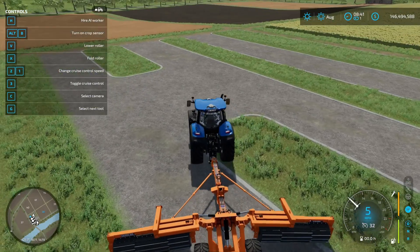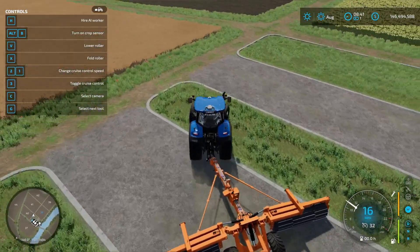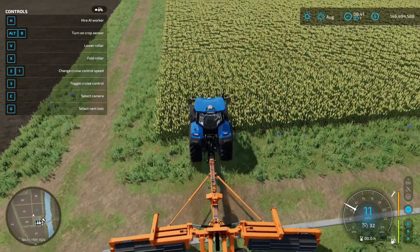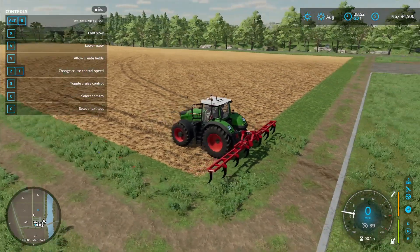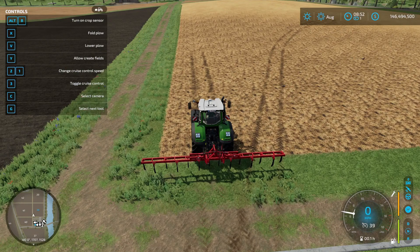Some fields are going to be better than others depending on the soil type, but you've got equipment to help adjust for that. We've got a mulcher here — it's a modded one, a little bigger but faster — so we're just going to have a worker mulch this down real quick, then we'll plow. After that we're just going to seed it and harvest it to see if the plow affects the environmental score and the yield. Then we'll do a second test without plowing.